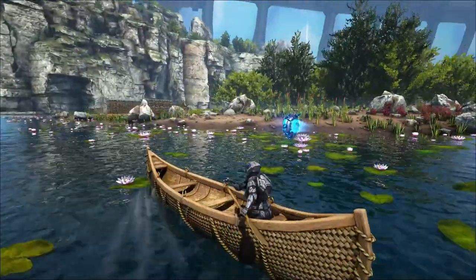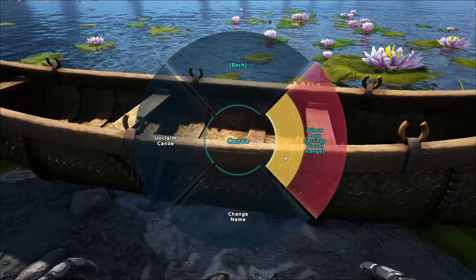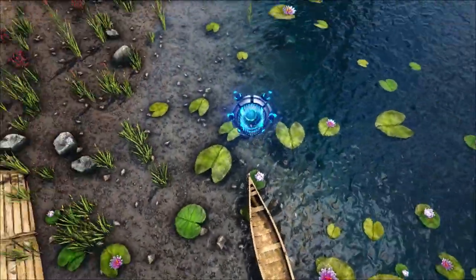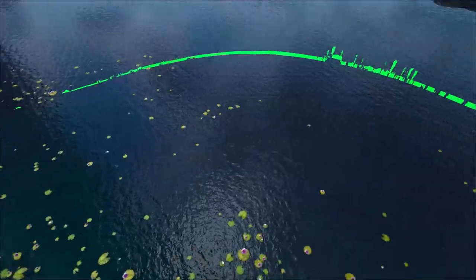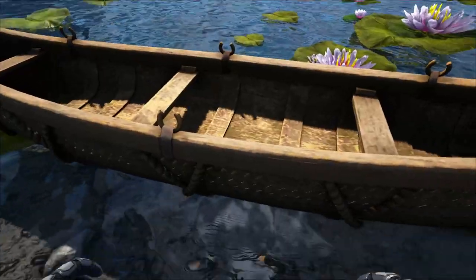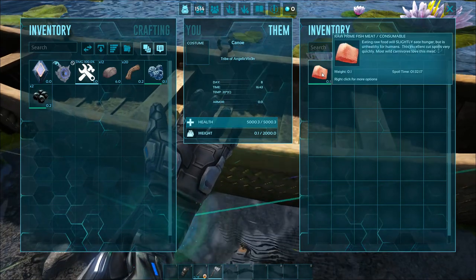Another feature available with the canoe is a visual range display, and it's quite large. Let me zoom up in my tech suit so you can see the range we're looking at — that is quite significant. You can turn that on and off just so you are fully aware of the visual range of where your canoe is sitting.